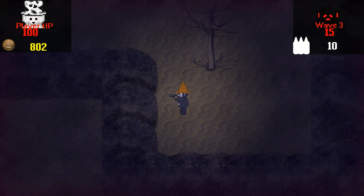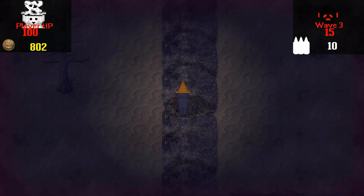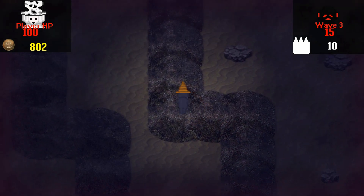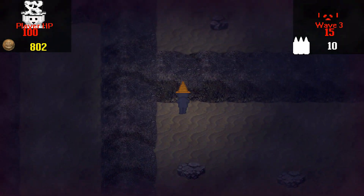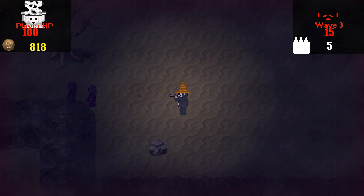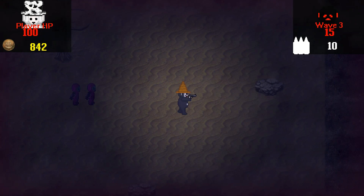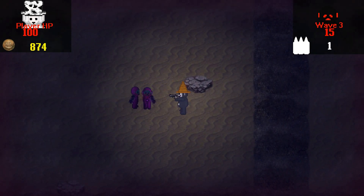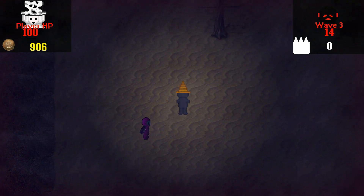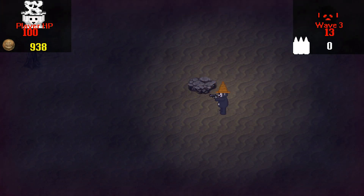Alright, I know wave three has headless newborns and they have a lot of HP, so I gotta hope that not too many of them spawn, because I think it's inevitable that some are going to spawn, so I just have to deal with it. As I have to deal with these guys — and there was one with a lot of health over there that I saw. I think like at least two full clips.